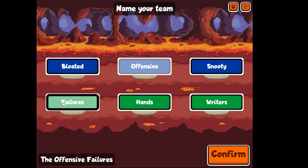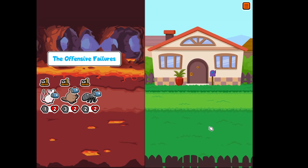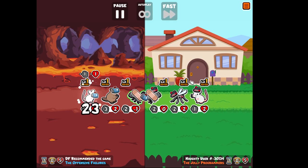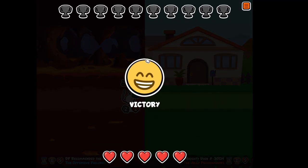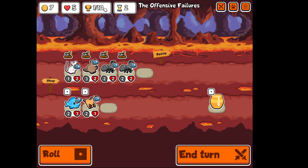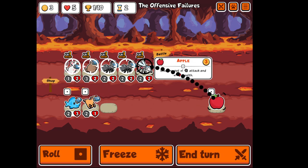So let's call ourselves the Offensive Failors. The Offensive Failors vs the Joy Programmers. This time I haven't lost my first win. It's very very hard to get 10 wins. So basically we will just try to make something really good with only 10 gold at first.